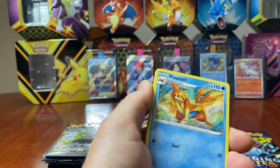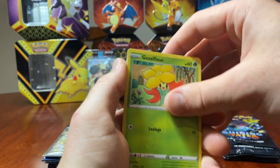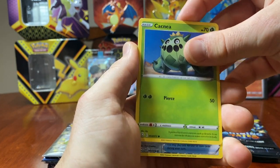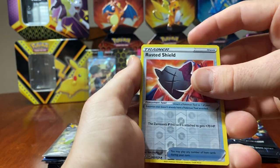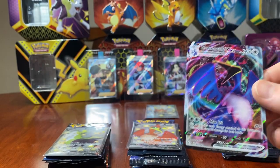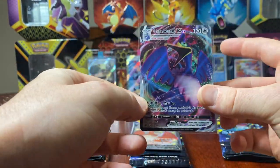Okay, let's see how we go — going with water energy. We've got Floatzel, Thwacky, Rotom, Eevee, Gossifleur, Turtwig, Morpeko, Cacnea. We have a reverse holo Rusted Shield, and our first hit is a Cramorant VMAX! First pack magic — that is a beautiful card, love it.